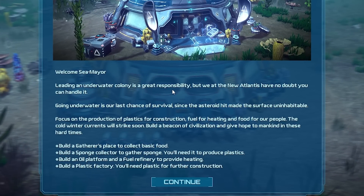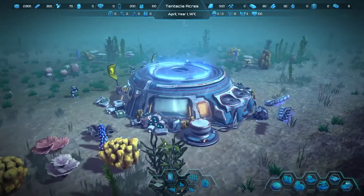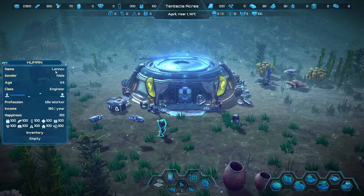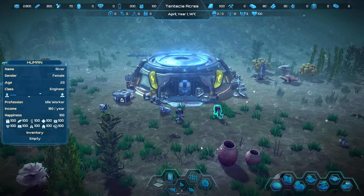Underwater colony is a great responsibility — they entrusted me with responsibility. Going underwater is our last chance to survival. Look, there's our drones, and then there's our two humans. Lennox the human — he's going to copy some stuff. And River. This is going very hard in Firefly already.